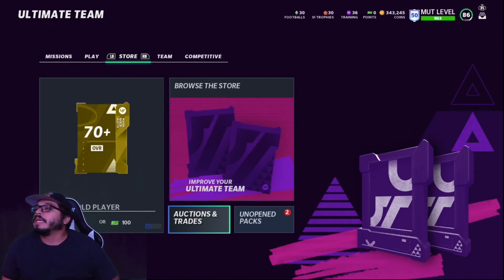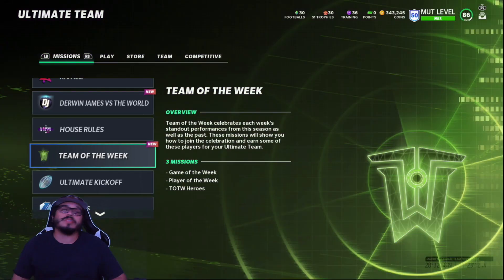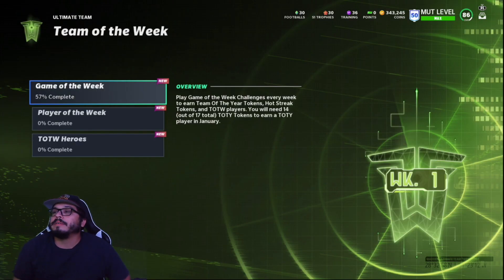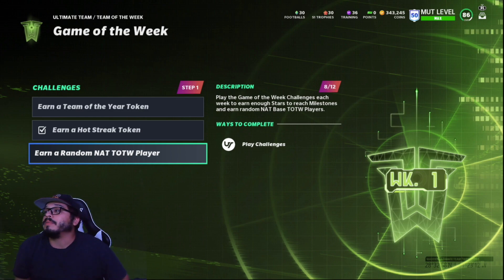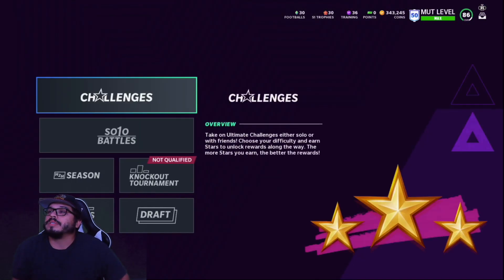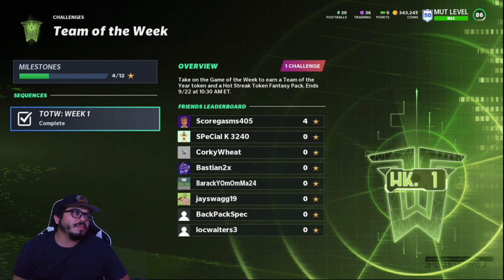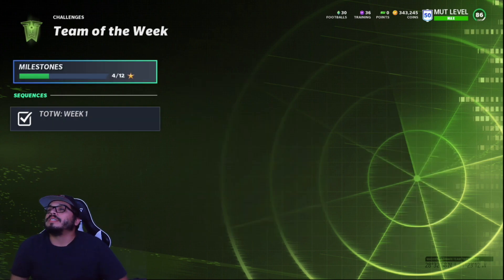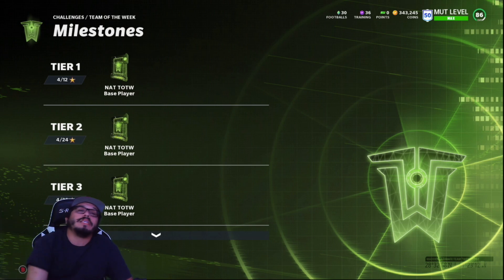Brand new promo — Team of the Week. I already went in and dipped my toes in the water. If we go over to missions — this was all covered on GMM so I might splice in some screenshots from the stream — but if we check it out right here: Team of the Week, Play the Game of the Week, Player of the Week, Team of the Week Heroes. The first one is Game of the Week. You earn a Team of the Year token, a Hot Streak token, and a random NAT Team of the Week player once you get 12 stars — which is about every two weeks, so roughly every three weeks you'll get a NAT Team of the Week based player.